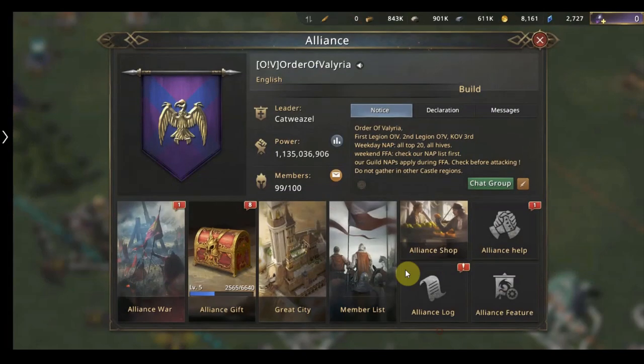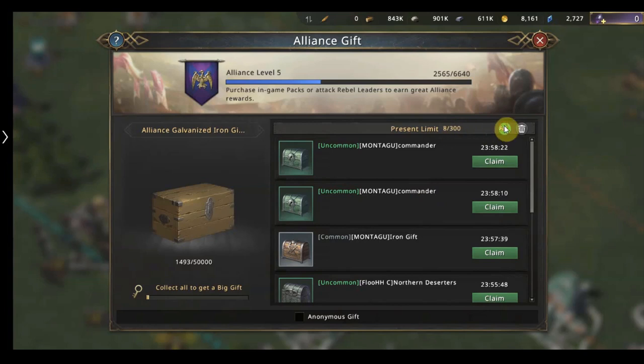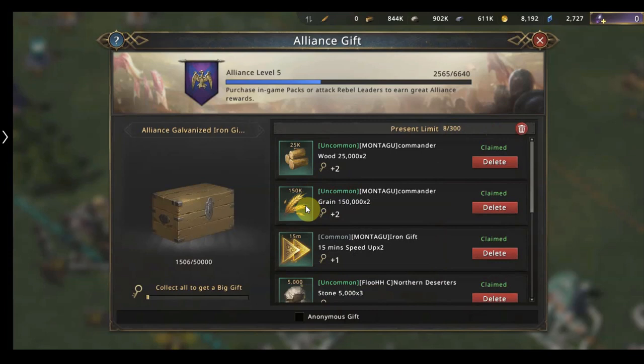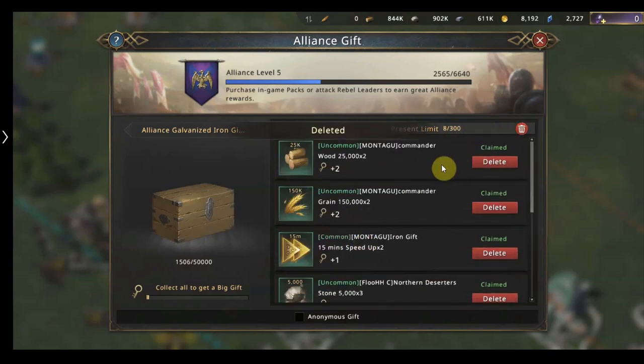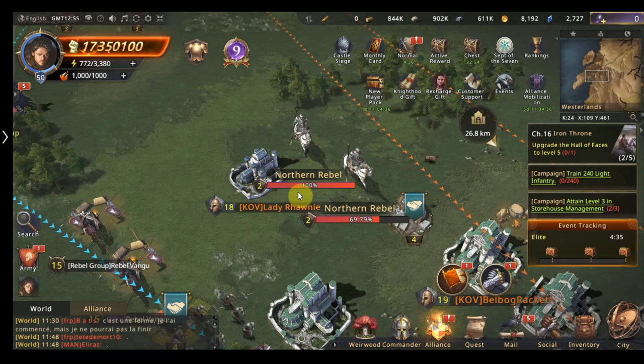So the more rebel leaders you attack, the more chests your alliance gets. You can hold up to 300 alliance chests. Once you collect them, hopefully you'll get some good rewards. Here you can see 25k, 150k — and see what I was saying about grain, loads of grain, iron, stone. You can get speed ups, you can get truces — you can get all sorts from these. I hope this has been helpful and we'll go to the next tip.